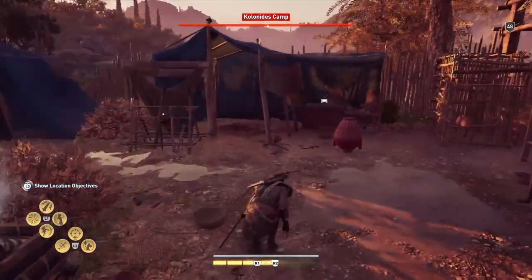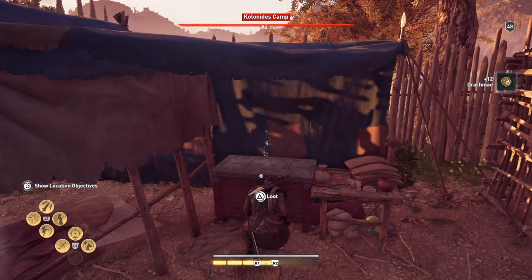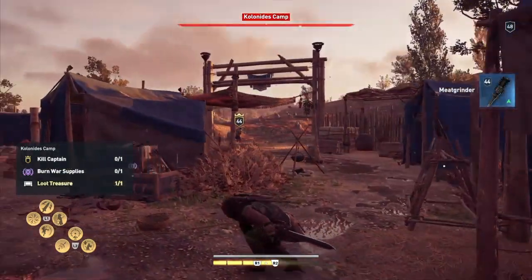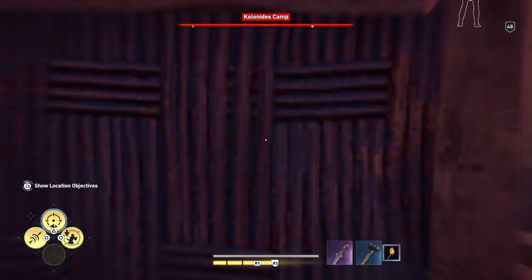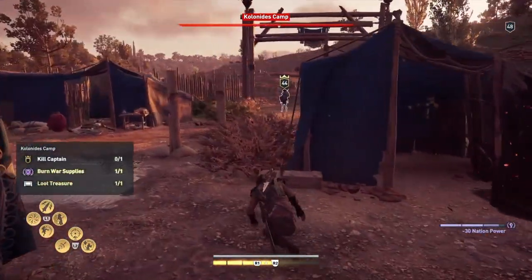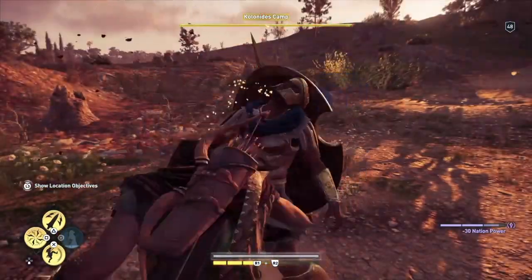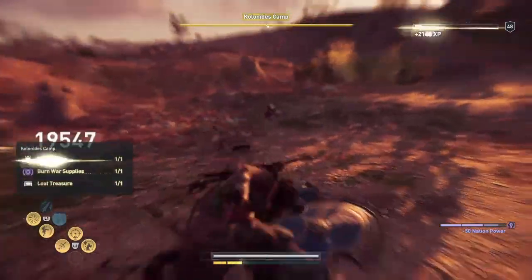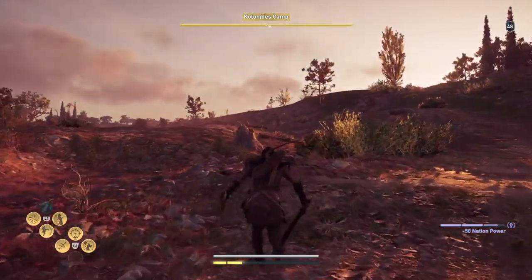We're going to set fire to this after we get the treasure over here — there's the treasure. Then we're going to set fire to the war supplies, which will possibly get the attention of old matey. He's the only one left and he's seen us, so we'll throw the spear at him and then do a hero strike to finish him. And that is as simple as that.